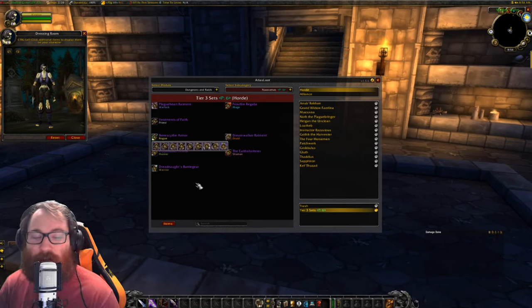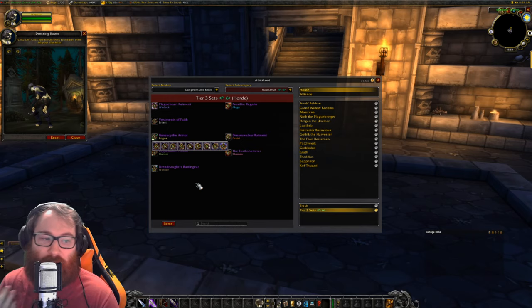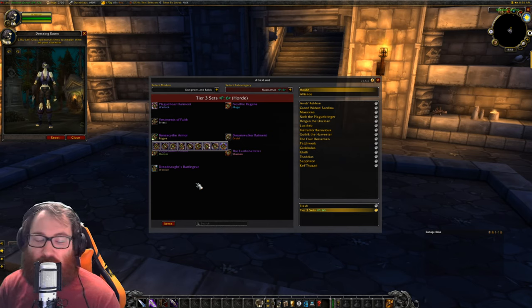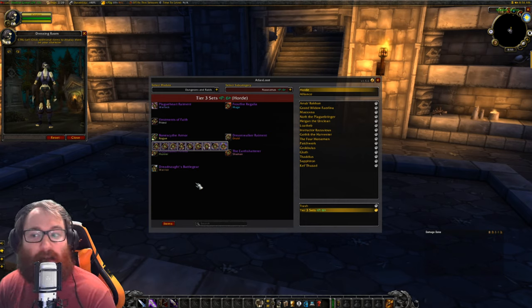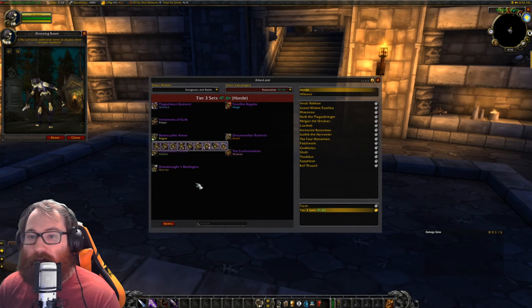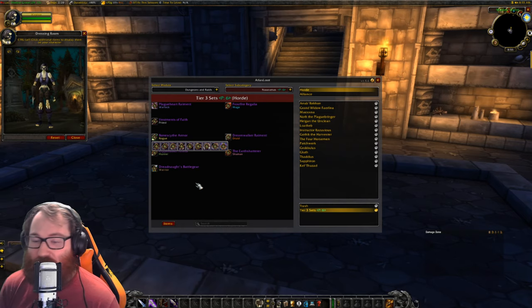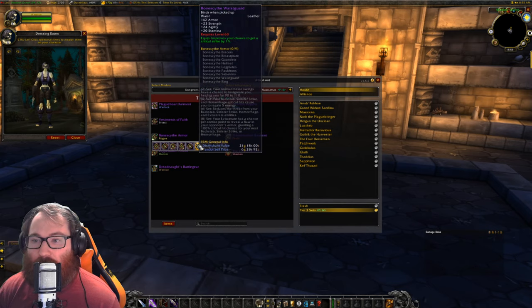I want to take a moment to tell you guys that every single piece's cost could change based on your server. I'm taking my server's pricing and applying it to each thing — it can vary heavily, so please keep that in mind. I'm also taking the straight price off the auction house, so for something like an Arcanite Bar I'm using the AH price rather than buying a crystal and transmuting it. If you want to save gold, I'd recommend having an alchemist or buying transmutes — otherwise costs will be even higher than what I'm saying.